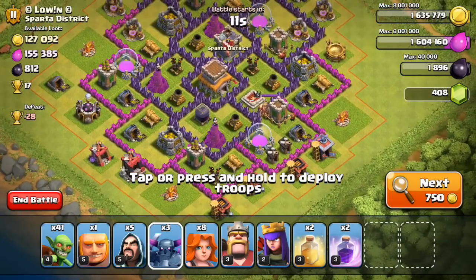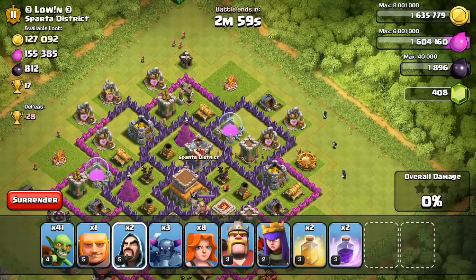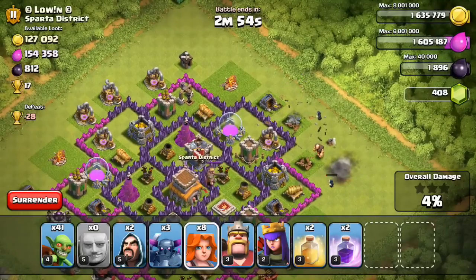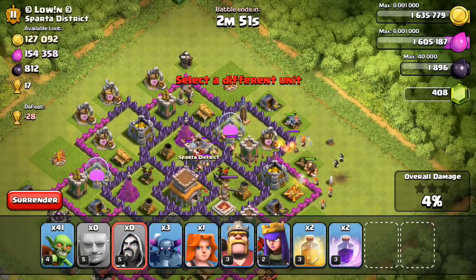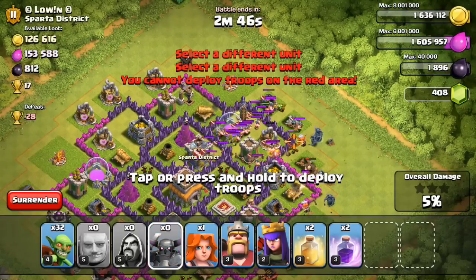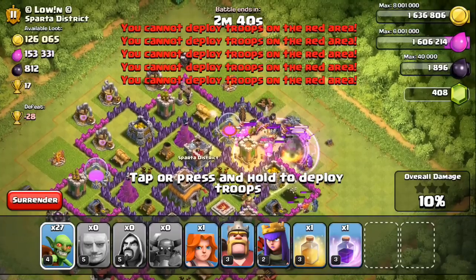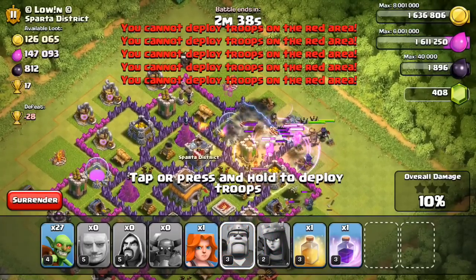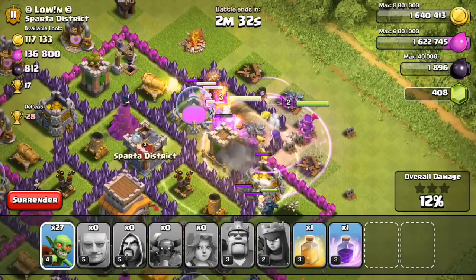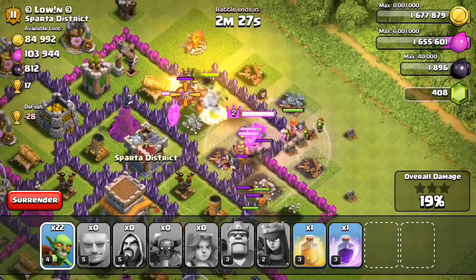This is a good base with good resources so I'm going to attack it. Normally I like to drop out-of-rage troops first, which in this case are the wizards. I also like to start with the heroes but this time I didn't drop them in the beginning. Now I dropped them and I put the goblins so they can take all of the resources.